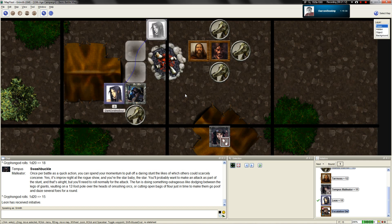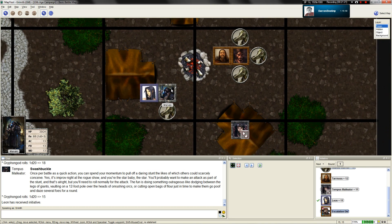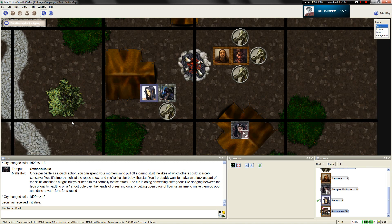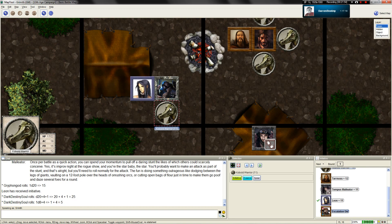Manakai, get away - I will engage this thing. I'm so dead. I'm going to go ahead and chaos bolt this thing in the face. That's not a close-quarter spell, but I have spell fist, meaning I do not provoke from ranged attacks - ever. I'm going to go ahead and try chaos bolt against his physical defense. Yeah, I think that's a critical. That is definitely a critical.